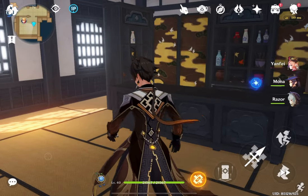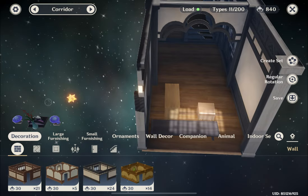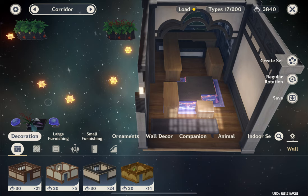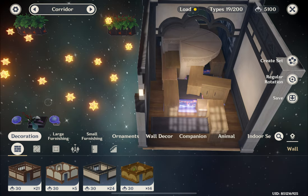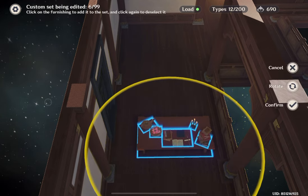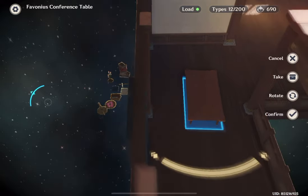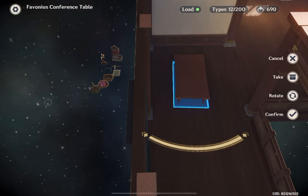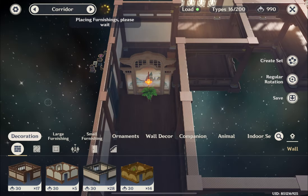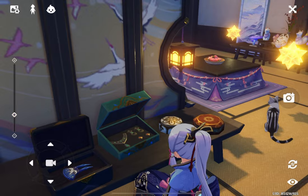I know it sounds a bit intimidating putting your furnishings blind like this, but it does get much easier. The more furnishings you place, the easier it gets, because you just get a better picture of how the room looks. For example, I know if I drag it this far, I can get my furnishings right in the corner. If you don't like how your anchor looks, feel free to block it off with screens when you're done. And now that I've shown you how the glitch works, as promised, it's time to get into some of my own builds.